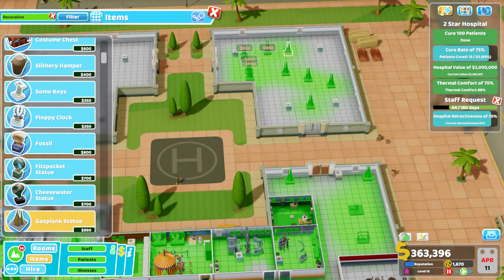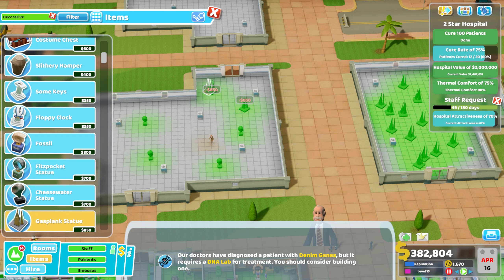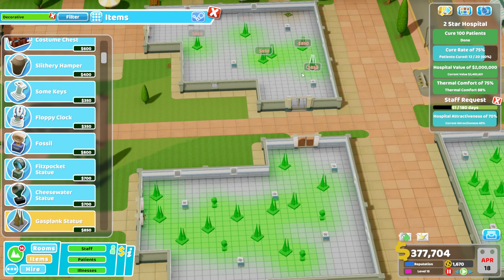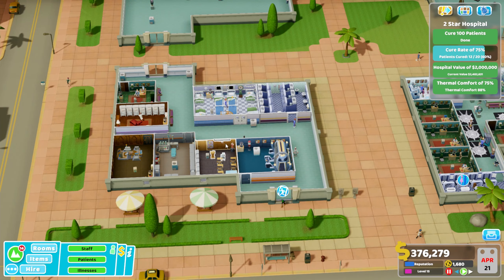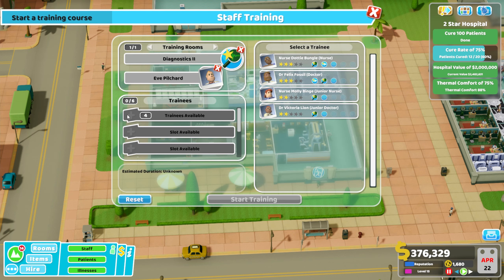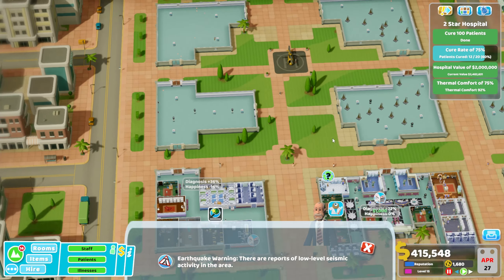The three-star objective will be a shorter segment where we just jump through the final adjustments. I'm just going to throw down a load of statues in random locations to increase hospital attractiveness and complete the staff request - then everything will be happy days. We've got over our hospital value of 2 million by a significant amount. All we need to do is get the cure rate back up. More illnesses start coming into play as you get more objectives complete within a level - that's something I just discovered.